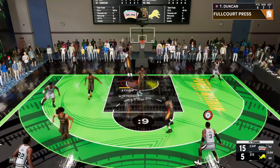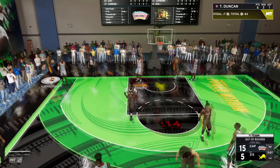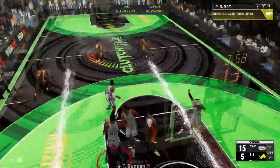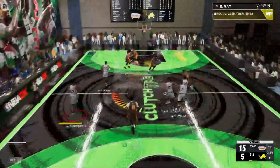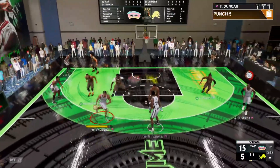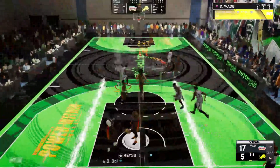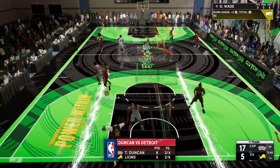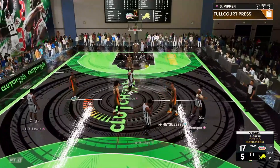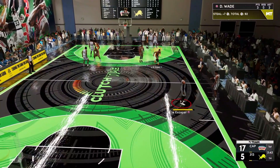Now we've got Tim Duncan in the post — give me a little drop step, oh yeah! Bulls up, he smacks that out. Rudy Gay stealing the rebound right there from Timmy D. Let's get it back to him — let's see what he's got. Tim Duncan in the paint, right by Bull Boat. Oh my god, Tim Duncan is a menace!